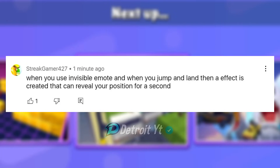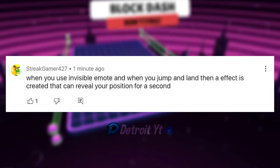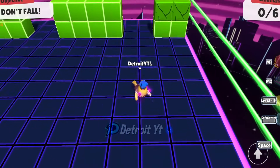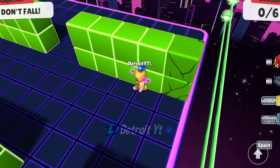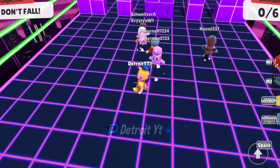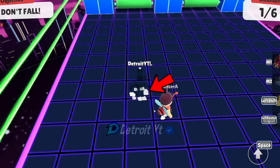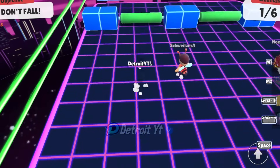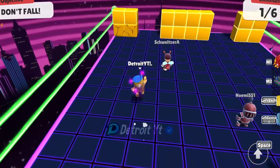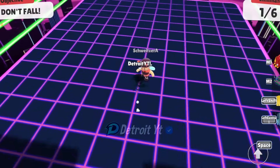When you use the invisible emote and then jump and land, an effect is created that can reveal your position for a second. Here I am in Block Dash map. Let's use the invisible emote and see if any effect is created by jumping and landing. Yes, there is that effect created by our player's foot. This foot effect is visible to other players, so they can see it and guess your location if you are using the invisible emote. This myth is confirmed.